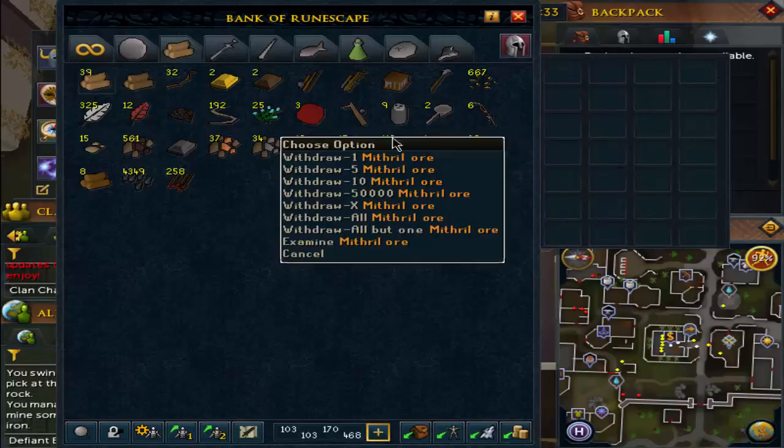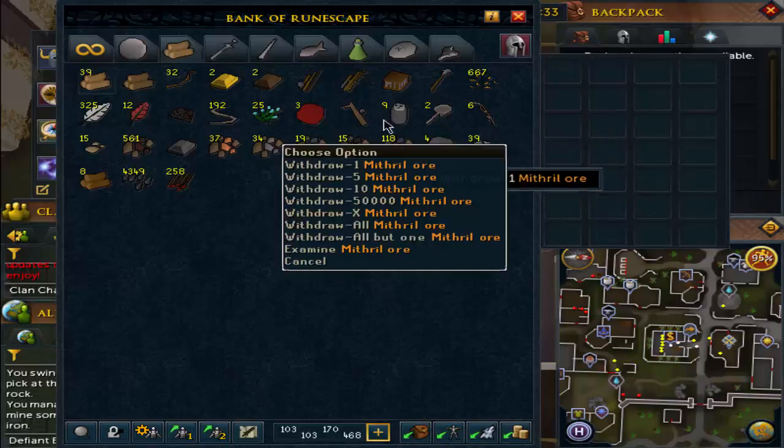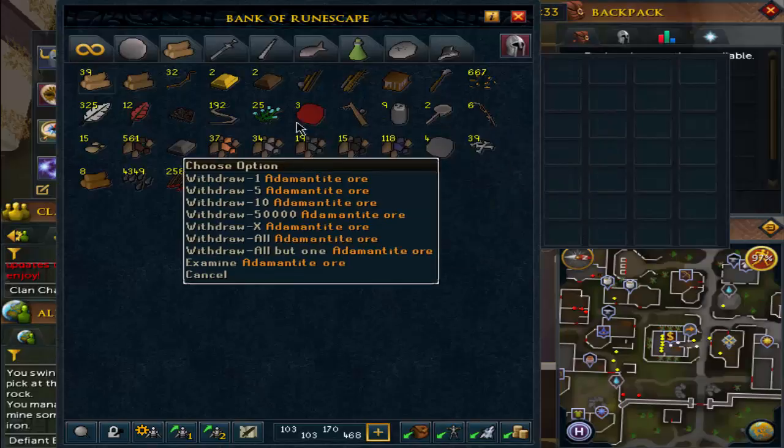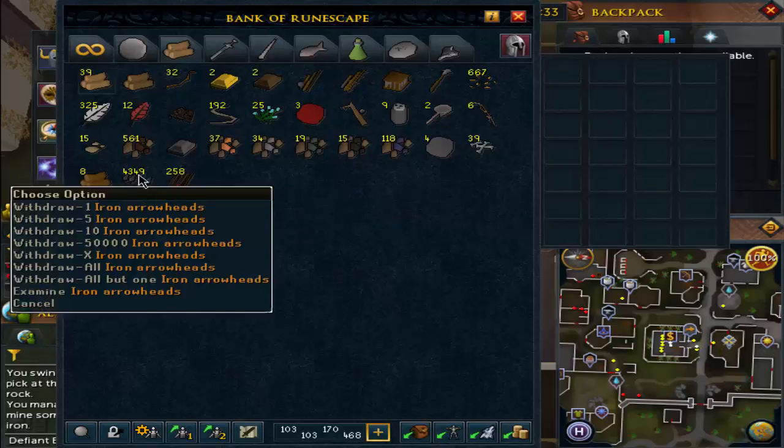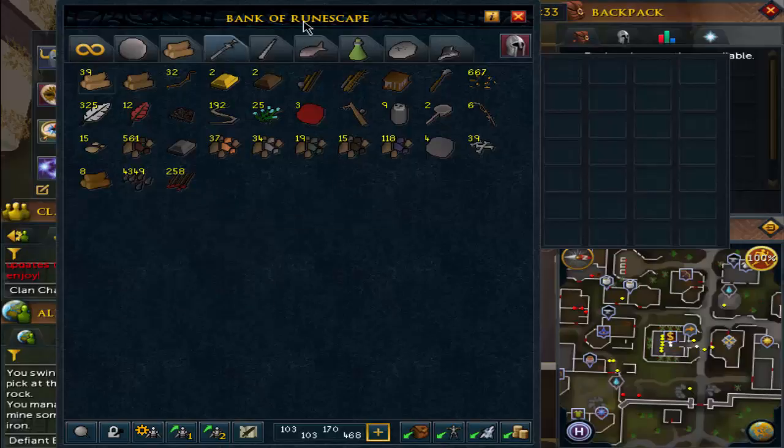It's good to pre-prepare a little bit of adamant as well. We're going to go smith these in a minute just for the experience. We're also working on arrowheads — we're going to buy out the shops of feathers wherever I can find them. I don't think it's worth killing chickens for feathers.